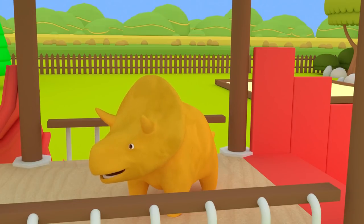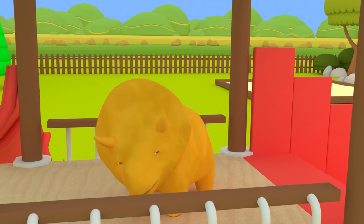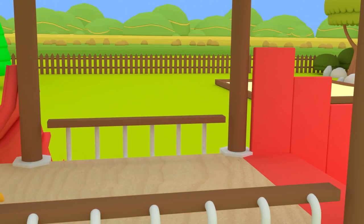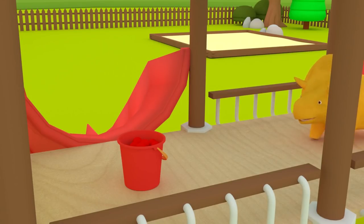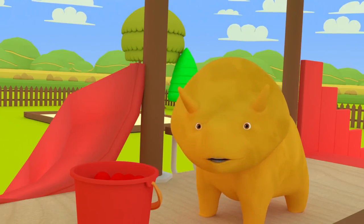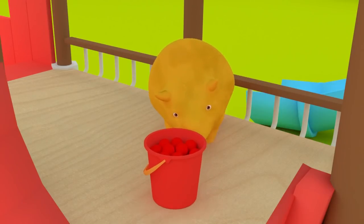Hi, Dino, how are you? Would you like to play bouncing balls with us today? Great, then let's go. Red! Red! Do you know which one is the red stairs? That's right, Dino. Now you can push the red bucket to the red stairs.